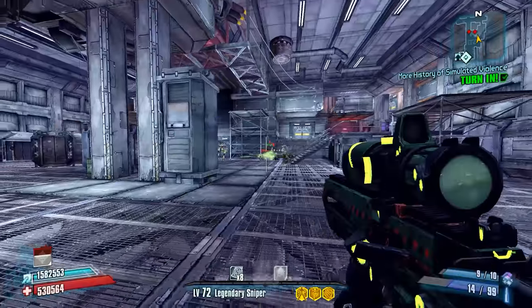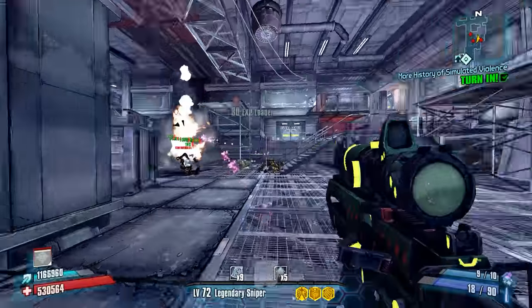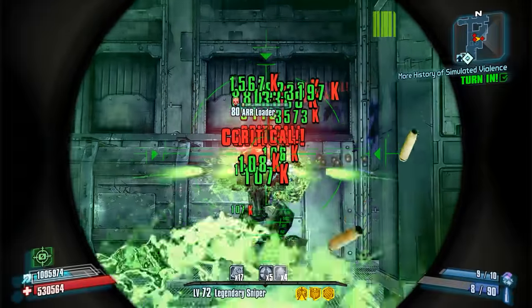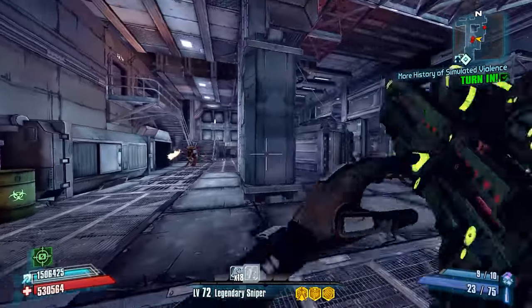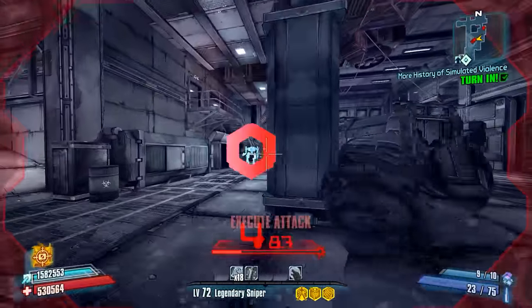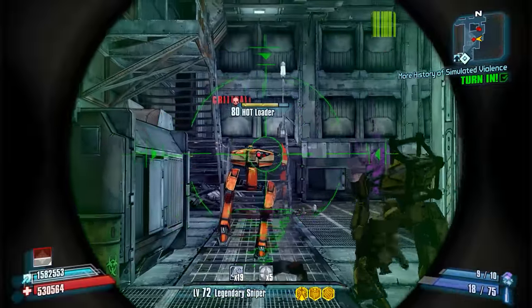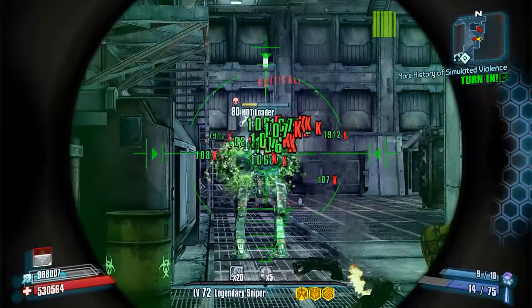Weapon seems to be excellent with Bore, because you're throwing so many projectiles out there. Every skill of Zero's that you can leverage definitely makes a weapon a lot better, and Bore is one of his best skills. Anytime a weapon's good with Bore, it's definitely an advantage on Zero.